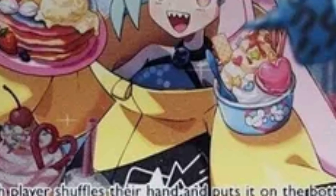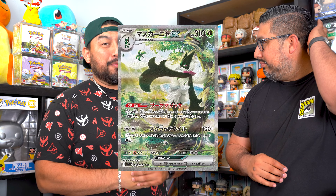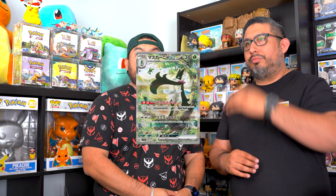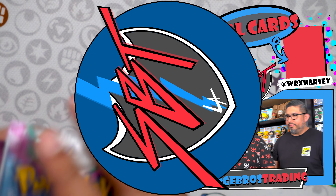There are four variations of the Iono card in this set: the regular, the reverse, the full art, and the specialty art rare. Since there are a lot of playable cards in this set, the Iono and Boss Order cards are going to be expensive — those prices are not going down. I'm going for the Iono to put her in my Miraidon EX deck.